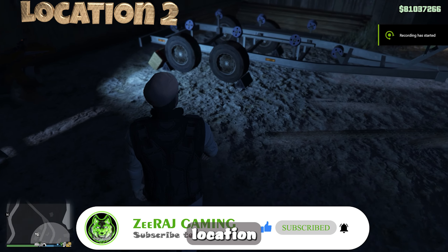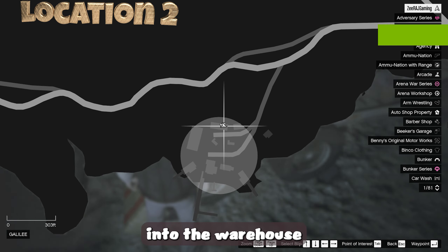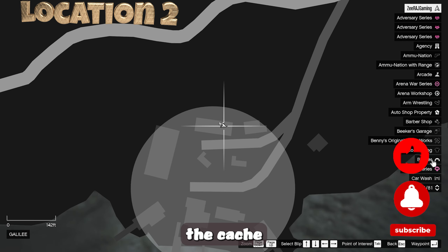Another possible location to find the G-Cache is inside the warehouse, right next to the boat trailer. Enter the warehouse and retrieve the cache from there.